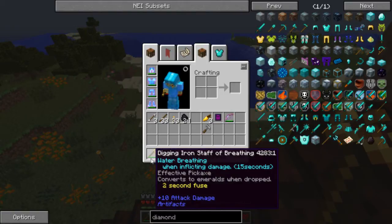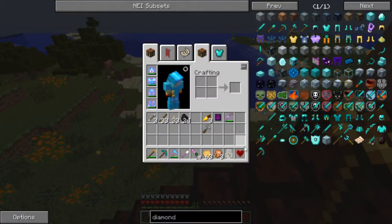I found this weapon - I found what was it called, the wizard tower? I don't remember, but I found this and it looks exactly the same as the other one. I'm not gonna use the other one because I right-clicked while I was in the house and I blew up like half the house. I had to repair everything - I didn't lose anything, it just blew up all the blocks. But this one: digging iron staff, water breathing when inflicting damage - not really useful. Effective pickaxe that converts to emerald on wind drop.